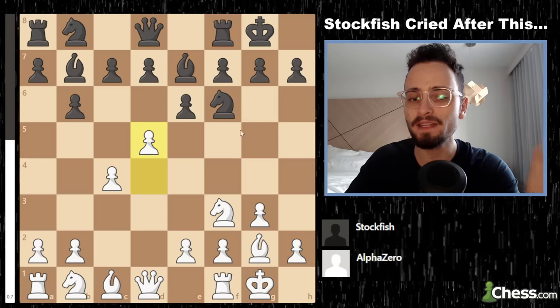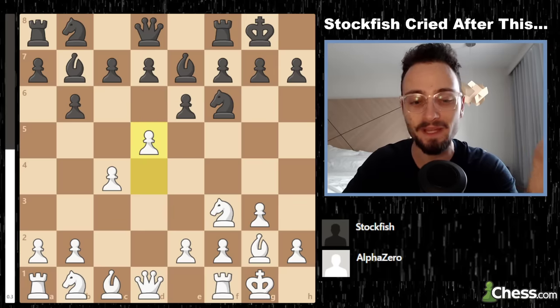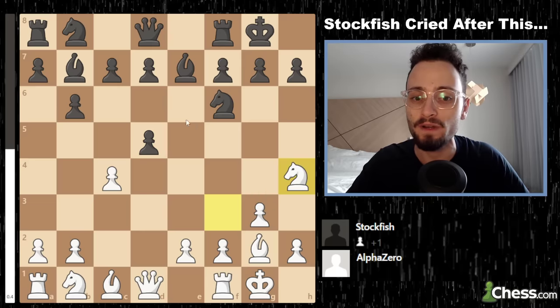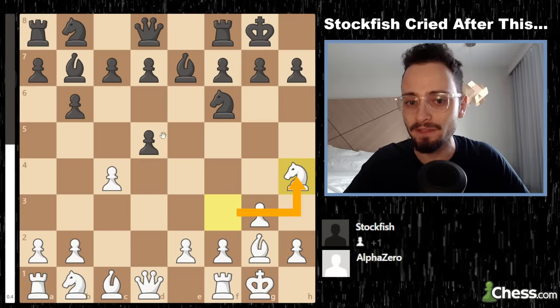d5 is a fascinating concept because black can take it three different ways. Black's entire setup was designed to prevent something going to that square. White plays d5, gives away the pawn, and plays Knight to h4 — because d5 weakens a key square and activates the bishop.